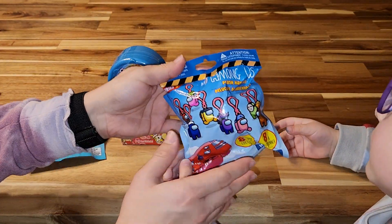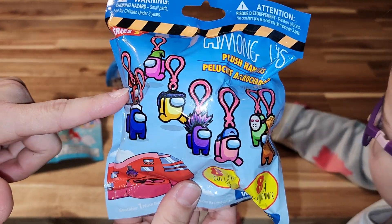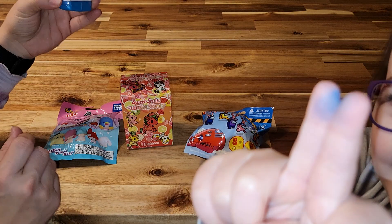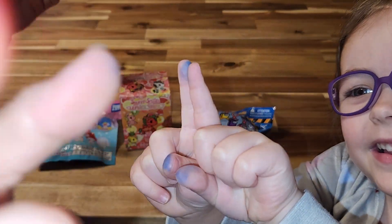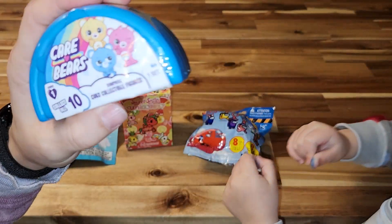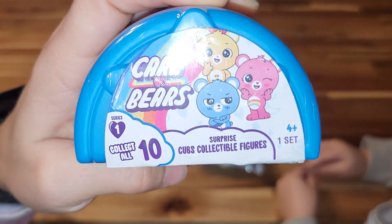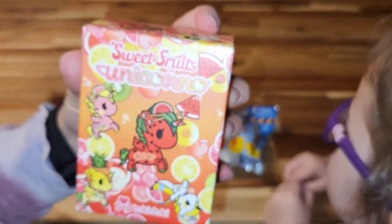We've got the Among Us crewmate plush clips, and then we got the Care Bears. This is the Big Head Care Bears, which I really think are cute, so that's why I got them. And then I have the Tokidoki Unicorno Sweet Fruits again for you.